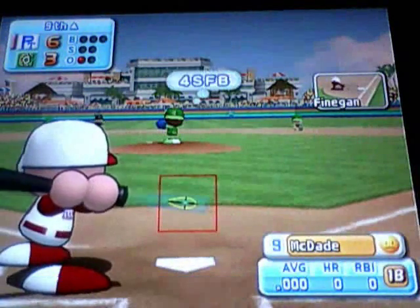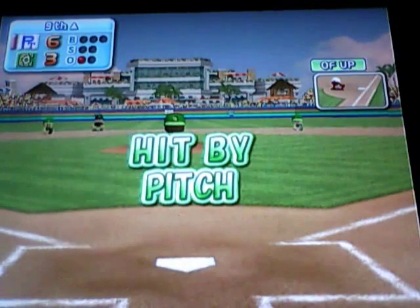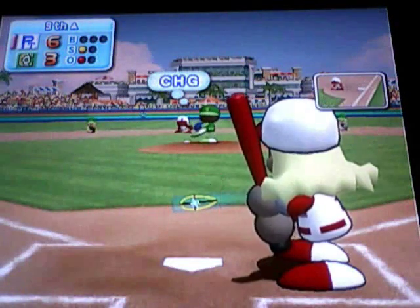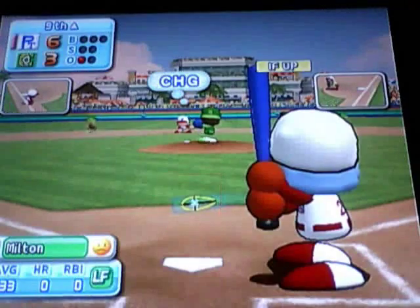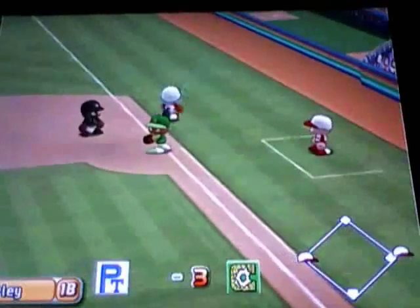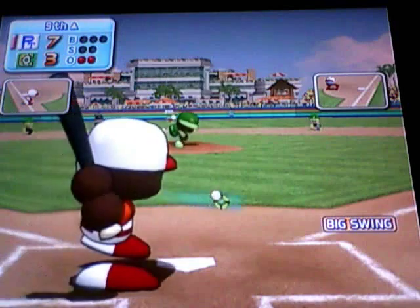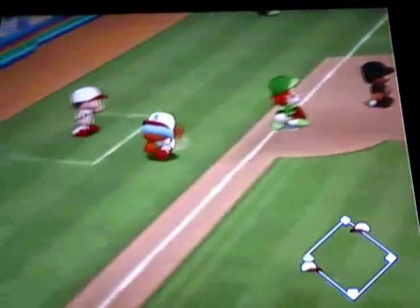Here's McDade, and he's hit by the pitch. That's what you can do in this game. Here's Rex — line drive, foul. And another hit by the pitch — and you don't get ejected. Here's Milton, and Milton safe. The run will score. Here's O'Crab — hey, this is a big opportunity. Did he come through? High drive to center field, Hotel back — he won't get there. Milton will score.